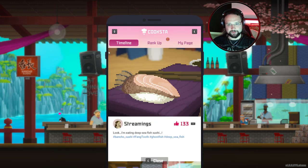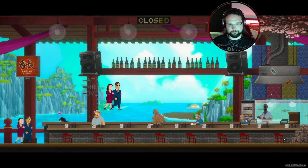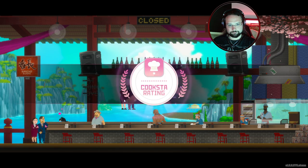More importantly, what we can do while we're here is go into Cookster. We can go to this one and rank up to Gold.